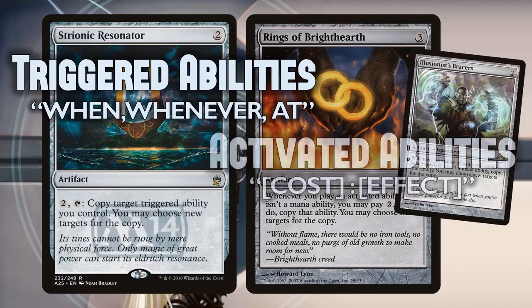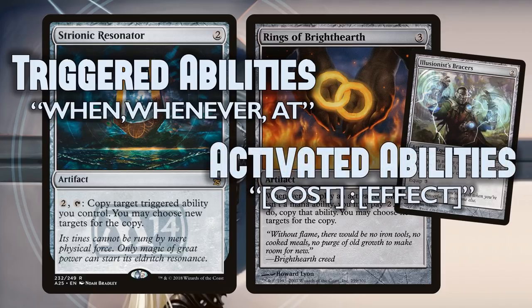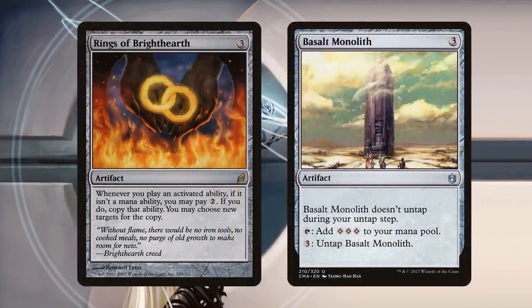Rings of Brighthearth deals with activated abilities — it's cost, colon, effect. One interesting thing is that Strionic Resonator itself has an activated ability: two and a tap, colon — copy target triggered ability. It's that colon, the cost and effect, that lets you recognize an activated ability. So let's get a few obvious interactions out of the way. Rings of Brighthearth goes infinite with Basalt Monolith because untapping Basalt Monolith is an activated ability.